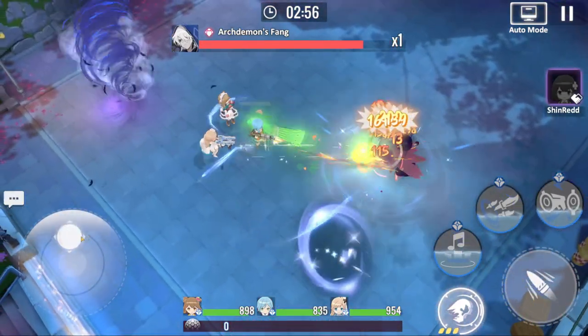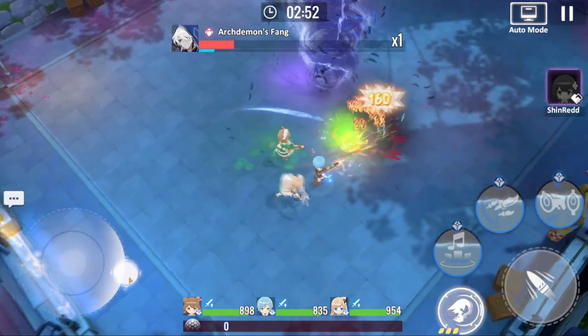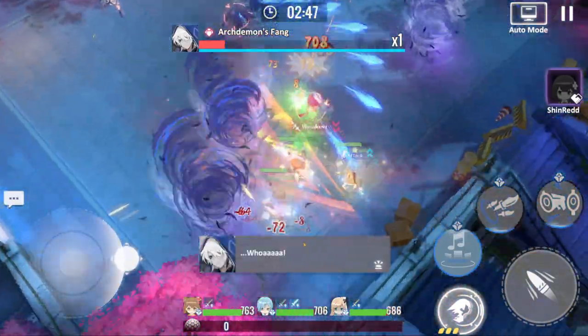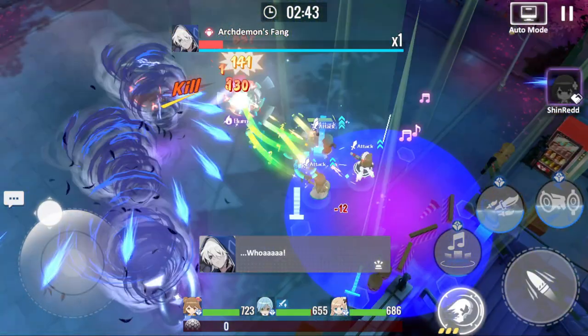Just like a lot of other hero collectors, there are some event special characters. If you bring a specific character, you're going to get 17% more event currency dropped. So if you're really good, you can bring a whole team of three that all have a boost.